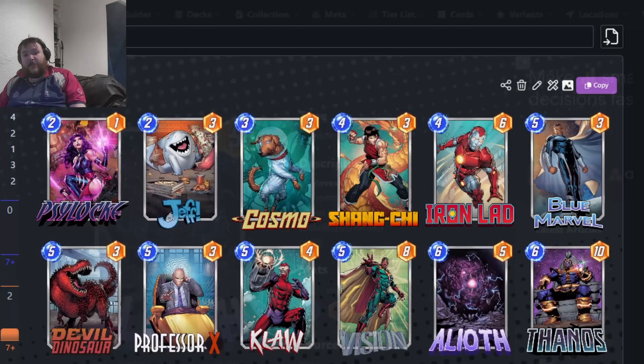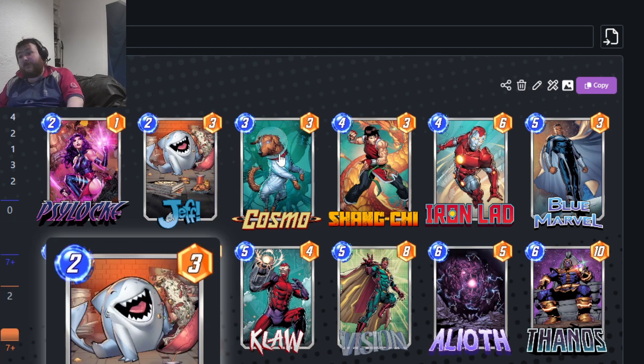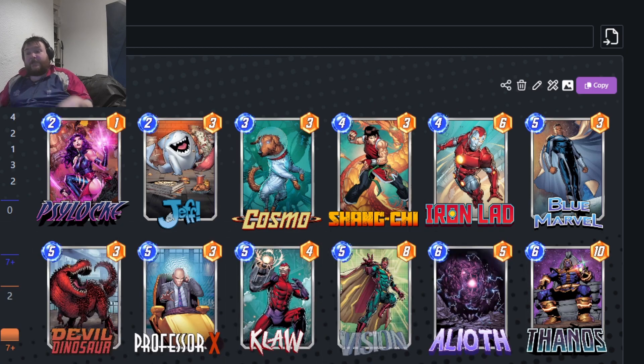The first deck is a Thanos list — just sticking A'Lyoth into a Thanos control list. It might not be great, but you get Professor X down early, A'Lyoth a lane, and just win it. The idea is you lock a lane with Psylocke or a Stone into Professor X on four, then A'Lyoth goes into a lane and just wins it.